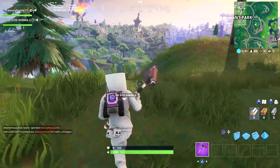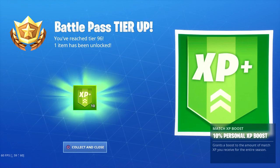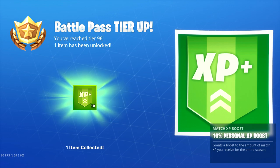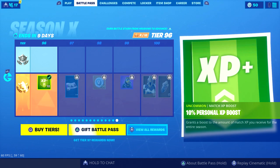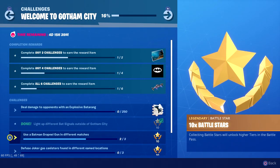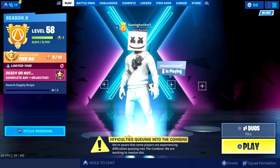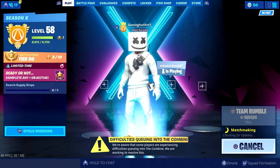We're going to do a game of Team Rumble. We got our next tier unlock — tier 96 — which gives us 10 personal XP boost, basically what the green bar is. I need to level up two more times to get a style for one of my characters. I'm trying to get this unlocked and then trying to get the 'deal damage to opponents with an explosive battering' challenge done, but the battering might be a little tough. I need to switch the game mode — my bad — Team Rumble, okay.